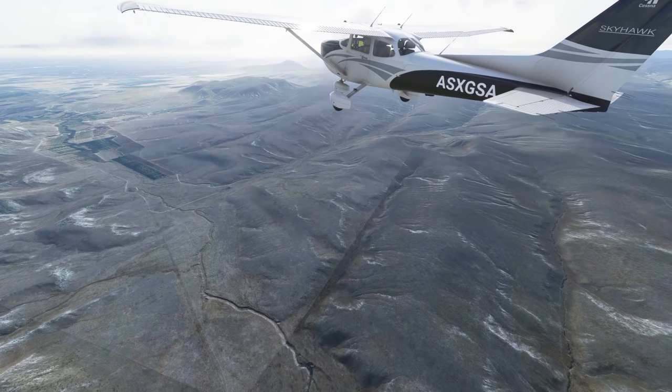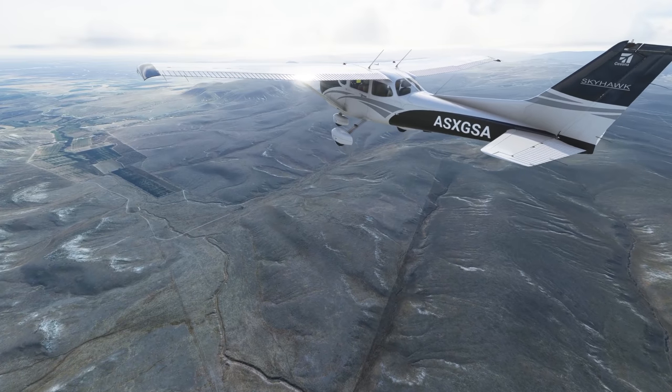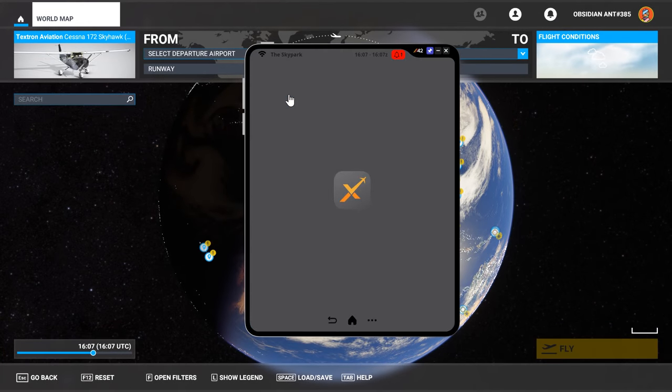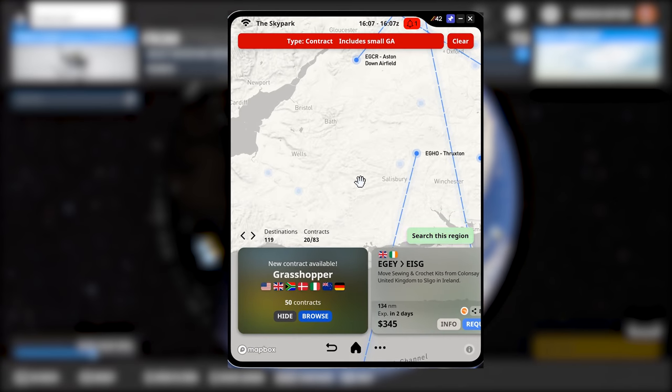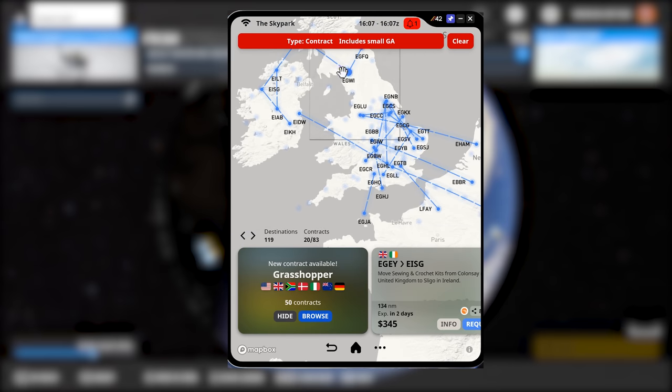A mission system is something many people have been asking for ever since Microsoft Flight Simulator released. Third-party developers FortyTwo have delivered this rather amazing piece of software. This is available through the Orbex website. It's called Skypark, and it will link directly into your game.